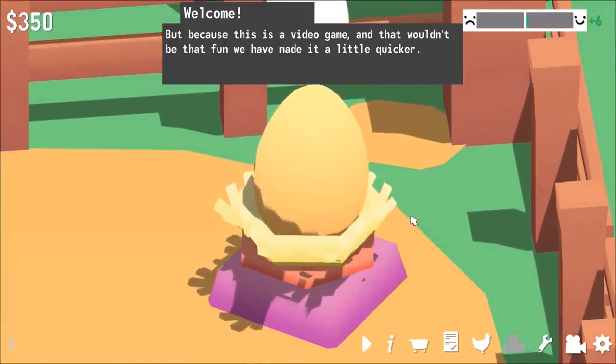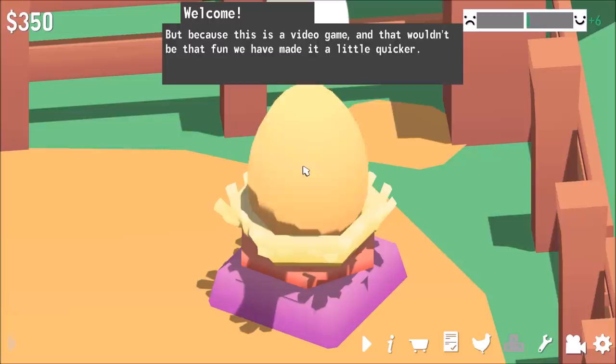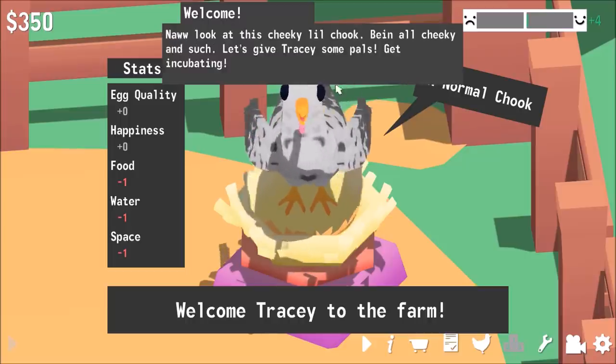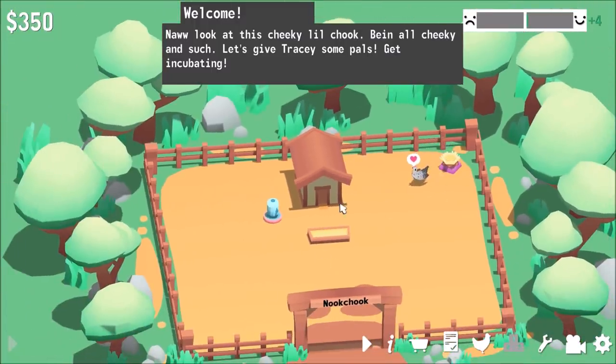It is done — let's zoom in. We have our very first chicken! I have to click it a bunch. Tracy has joined us. Hello, Tracy. How's it going? She's going to go around and do chicken things. She's going to come in here, she's going to lay eggs, and we'll get money from that.